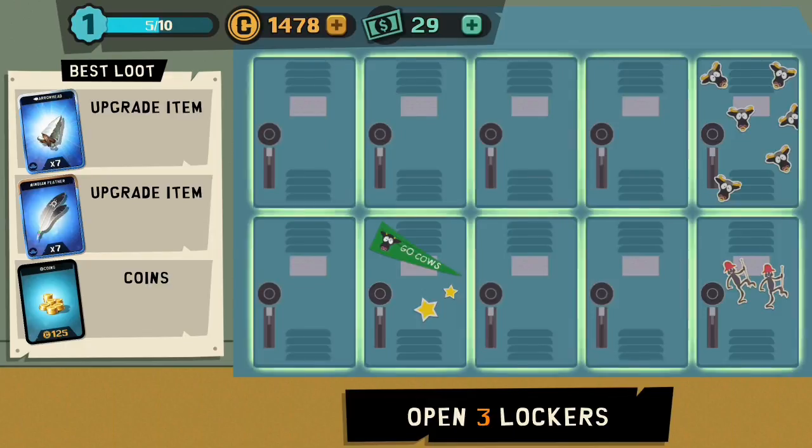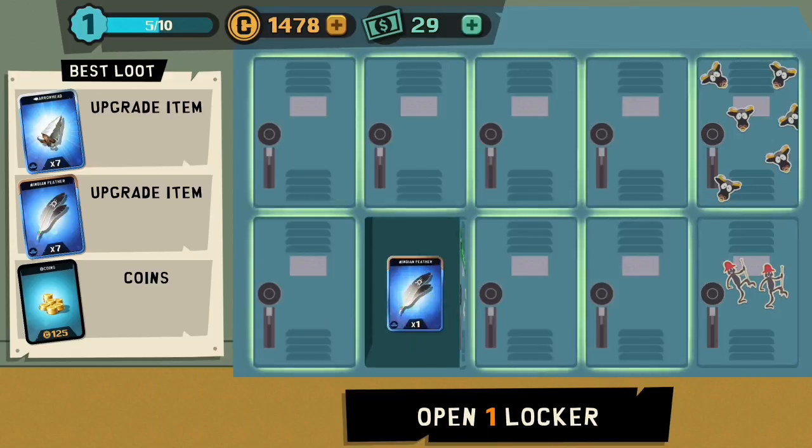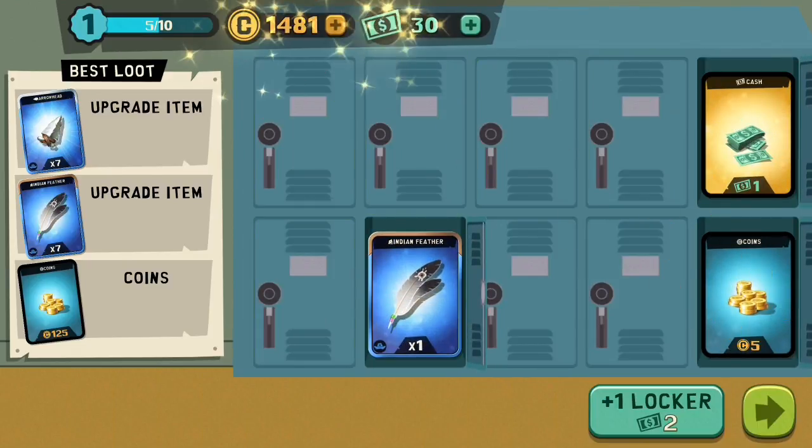After every match you have the chance to unlock a bunch of cool things from these lockers. I always go with whatever picture catches my interest. You get cash and Indian feathers, which are upgradable items — you use them to upgrade your cards. You can also level up the cards by getting multiples of that card and just increasing it in level.